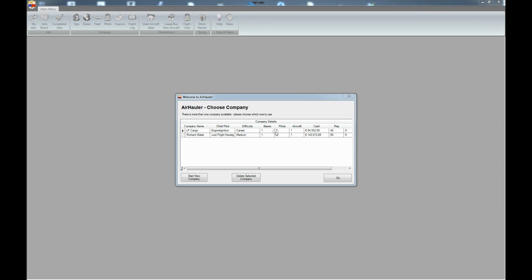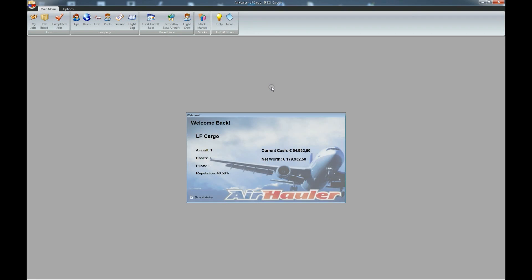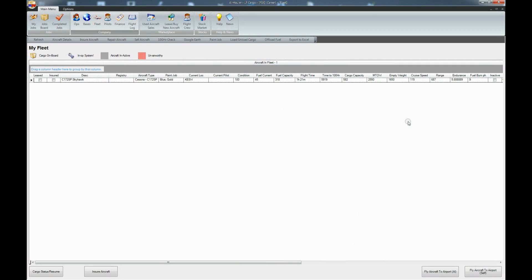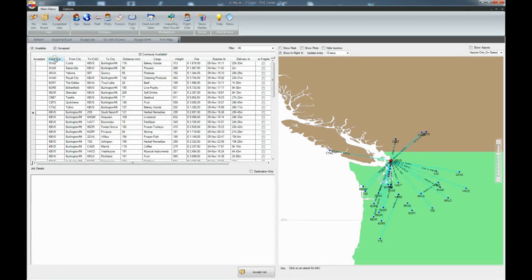Now let me show you how you continue using AirHauler. You select your company, click OK, and it tells you 'company loaded successfully.' It takes some time to bring the menu up. I'm going to the jobs board now, and you can see in my fleet that I'm currently located at KESW. When I go to the jobs board, there are no jobs currently available for that departure destination.